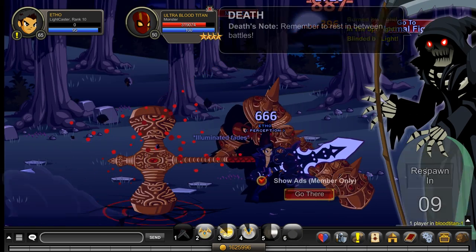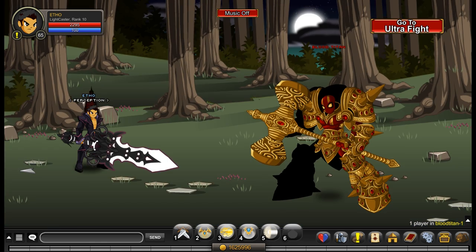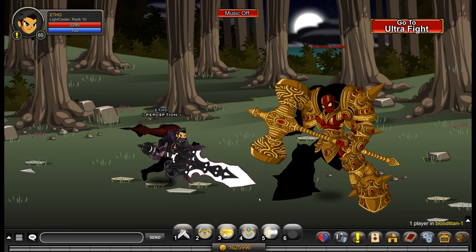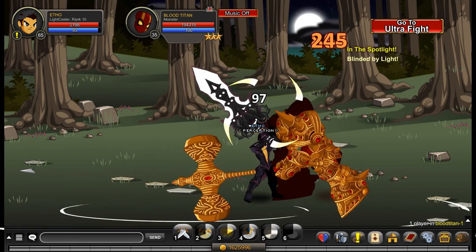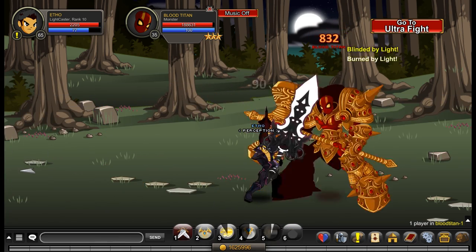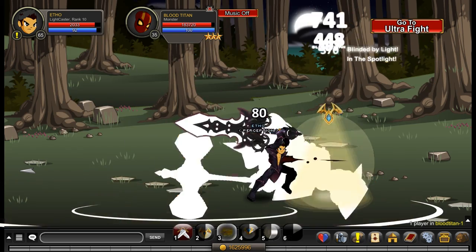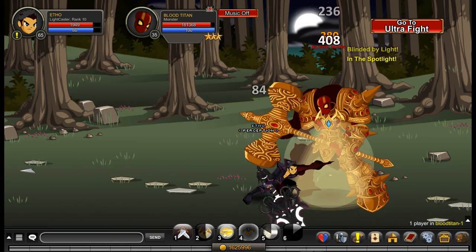As for the abilities, there are two things I recommend you keep stacking over and over again throughout your usage of this class when soloing — your first and your second ability. Your first ability stacking gives you 3% extra damage per stack, stacks up to 50 times, and lasts 10 seconds. It's only 10 mana consumption with a four-second cooldown, so just keep spamming that over and over again.